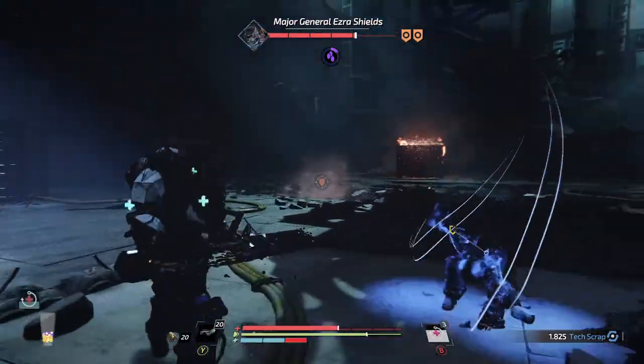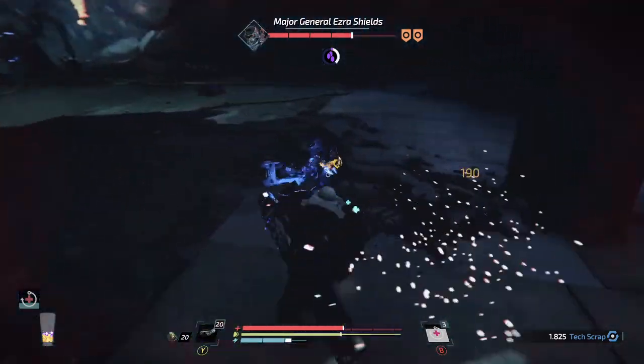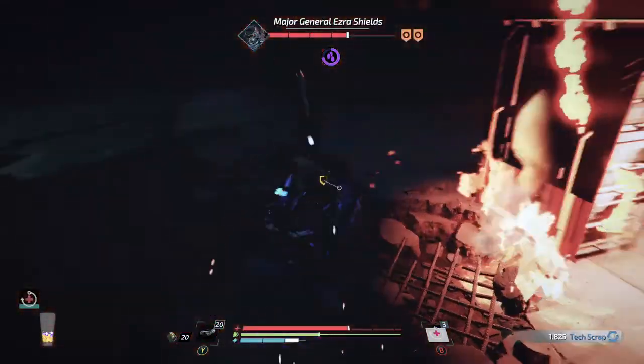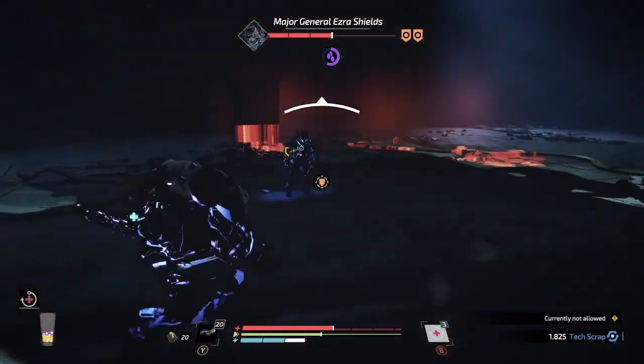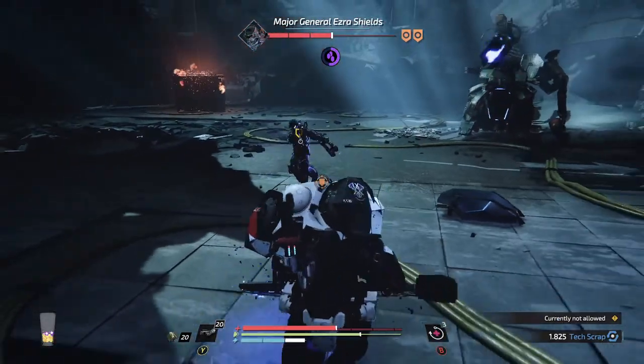Here's the clockwise and the evade works — even with the slam damage. Be careful when you go in for your combo that you don't step into the mech armor's attack. The mech armor is still active.